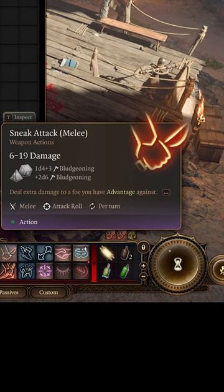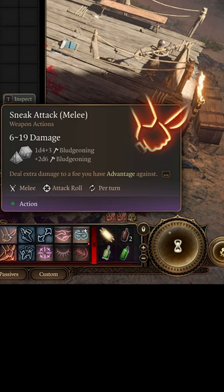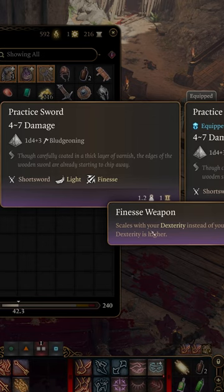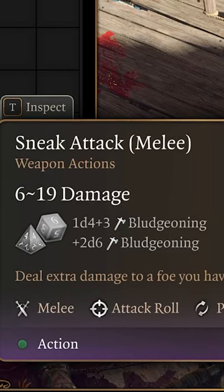Next up is the only weapon that can deal bludgeoning damage with Sneak Attack. Most finesse weapons do not deal bludgeoning damage except for one: the Practice Sword. This short sword deals bludgeoning damage, and since Sneak Attack inherits the damage type from your weapon, you can use this to deal bludgeoning damage with your sneak attacks.